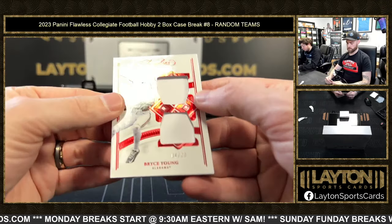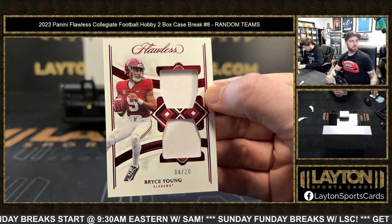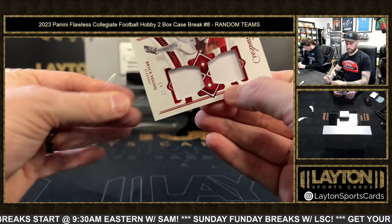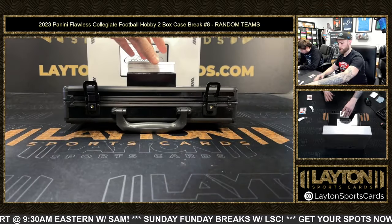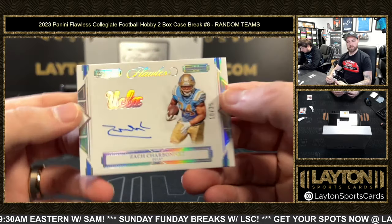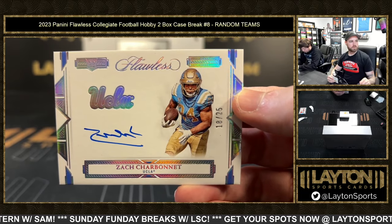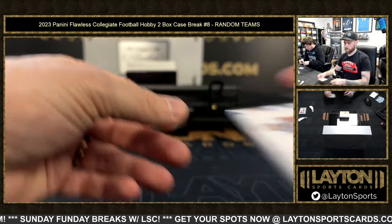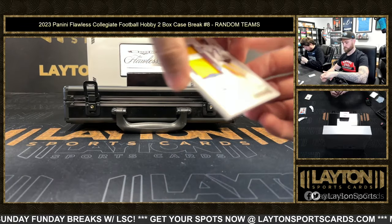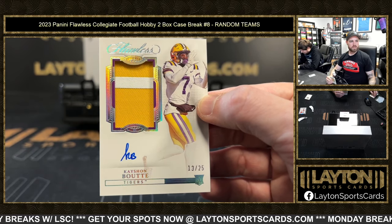Panthers rookie dual jersey card numbered to 20 is Bryce Young. Next up for the Seahawks — rookie logo auto to 25 — Zach Charbonnet. Here's Kayshawn Boutte at 25, RPA for the Patriots.